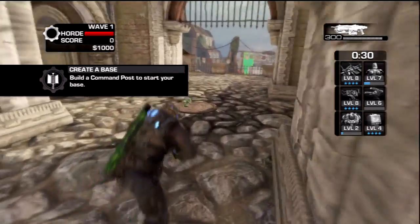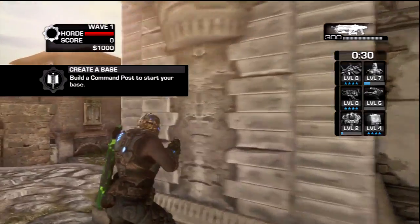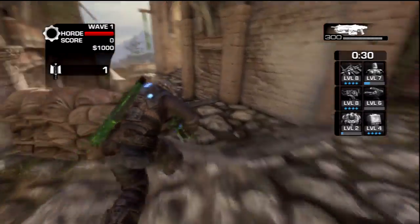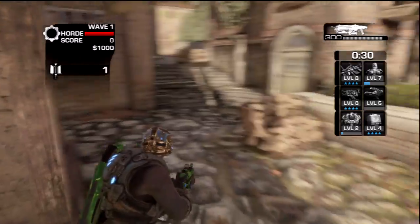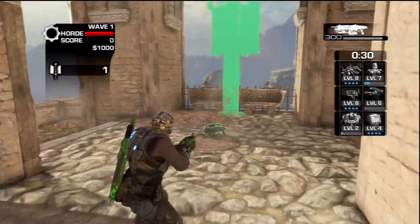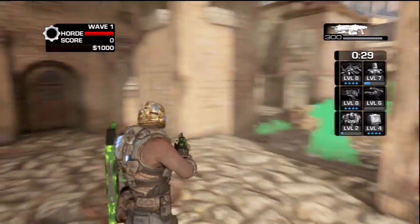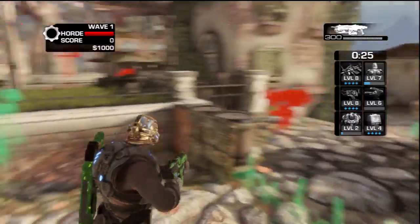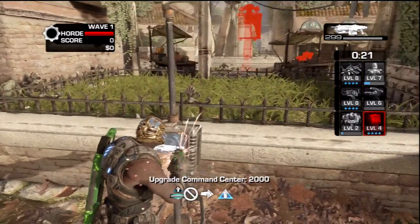For Old Town, you'll just come right out the gates here after you spawn. Take a right, then a left right over here at these gates, and then one more right, and build this command post right here. The command center will be opposite, right against the wall. Just build that and you're good to go.